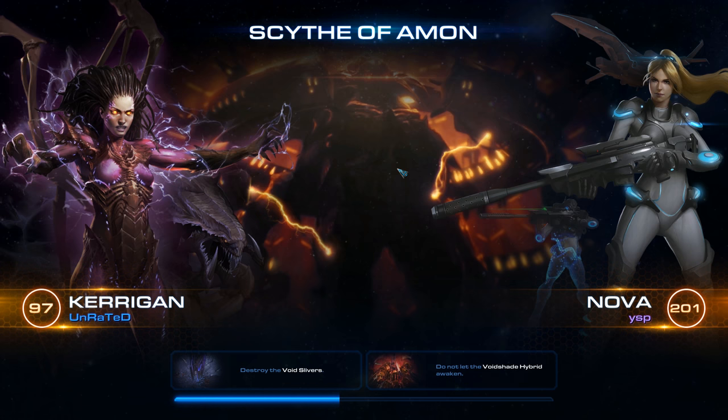We found a Nova teammate at Mastery level 201. Holy cow, that is a lot higher than we are — they've definitely been playing a lot. I've noticed leveling seems to go a lot faster now than when I was around Mastery level 80 to 90, where those levels took a long time.